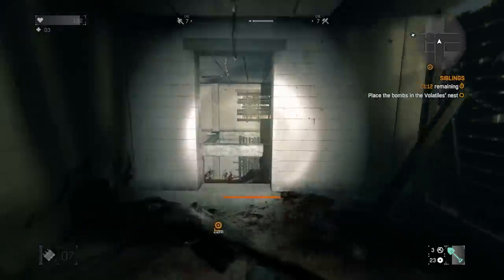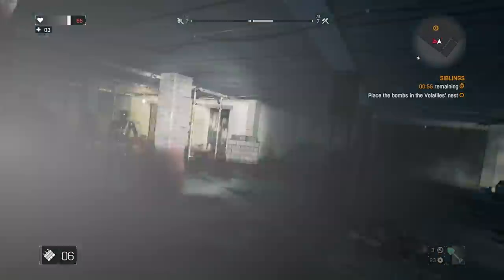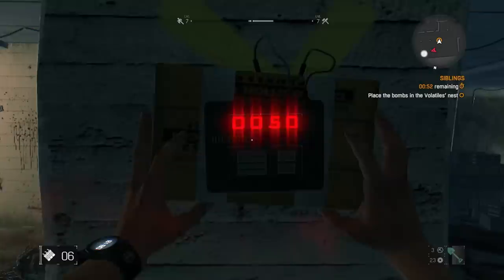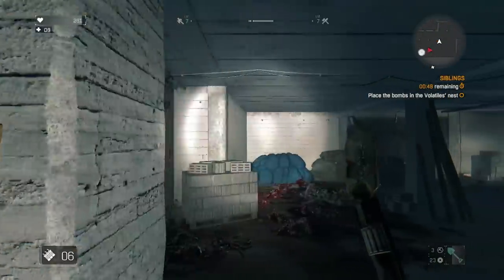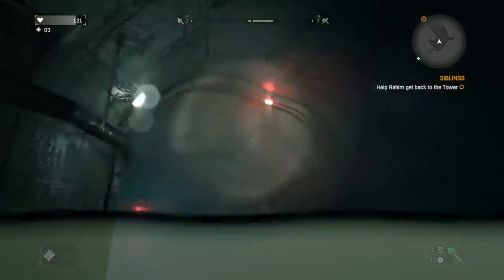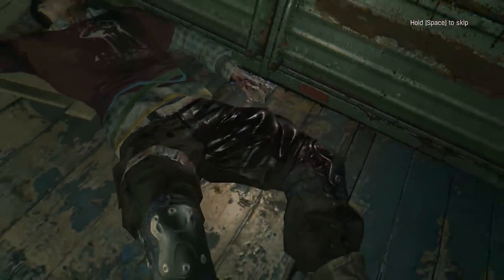The first bomb placement goes relatively okay, but things get a little bit crowded on the second one. I ended up dodging enemies to get away from the grabbers before planting the explosives with the aid of a firecracker. Watching the amazing display of demolition genius, I swim back through the sewers and see that Rahim is turned. Snapping his neck, I failed the challenge for like the 15th time this run.